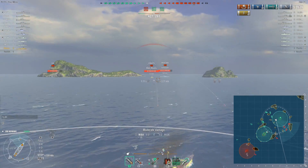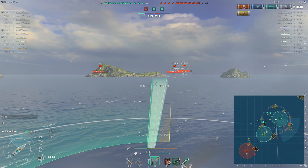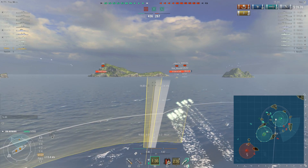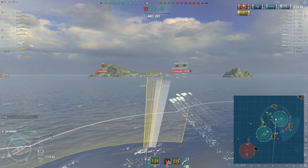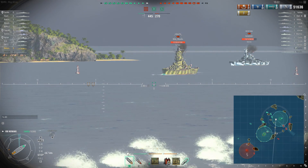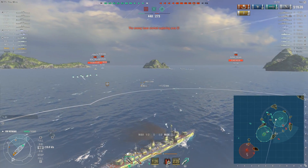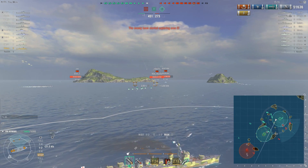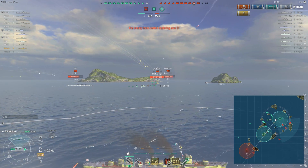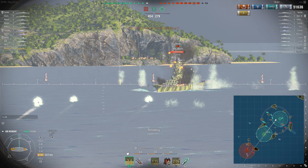Three tier 10 battleships — Grosso Kurfurst, Yamato, Montana. I guarantee these guys assumed they had more power on this flank than they actually did. Just because you're in a tier 10 doesn't mean you push forward aggressively into the mouth of torpedo systems. This is why the Japanese are so feared — if they can get set up with their torpedoes, they are going to do a lot of damage.